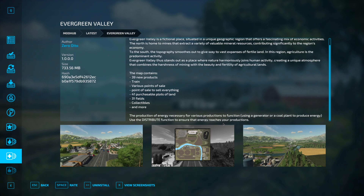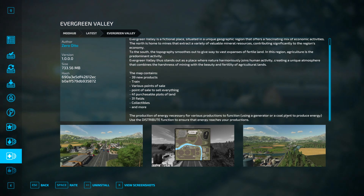The map contains 39 new products — 39 new products! There's a train, various points of sale, a point of sale to sell everything, 41 purchasable plots of land, 31 fields, collectibles and more. The production of energy necessary for various productions to function uses a generator or a coal plant to produce energy.